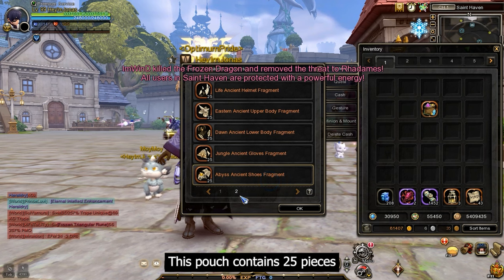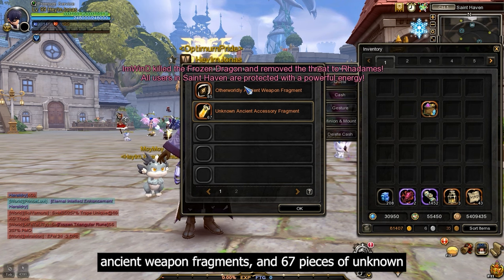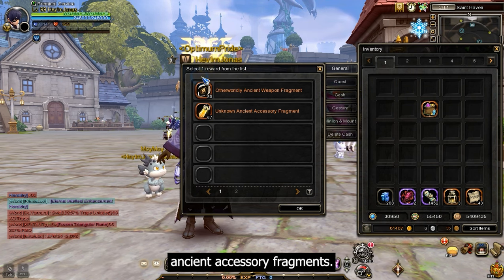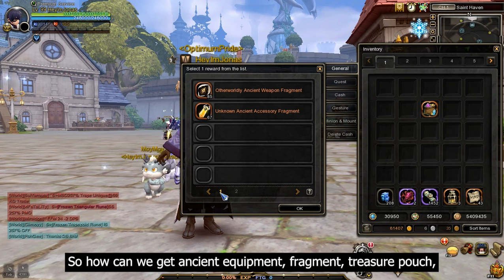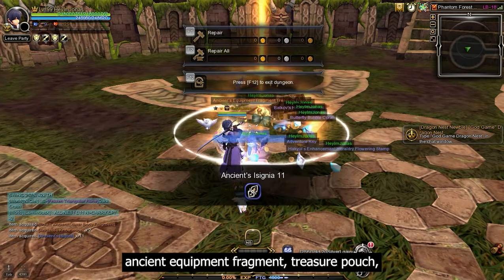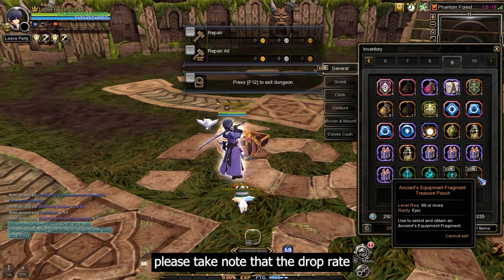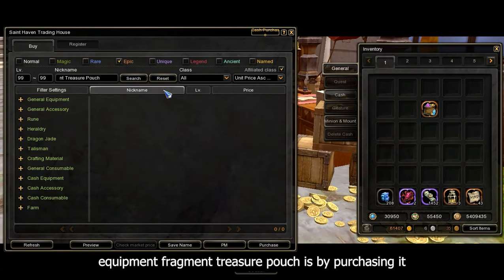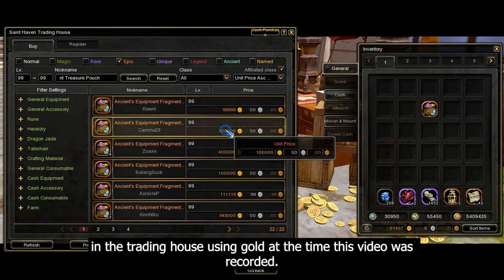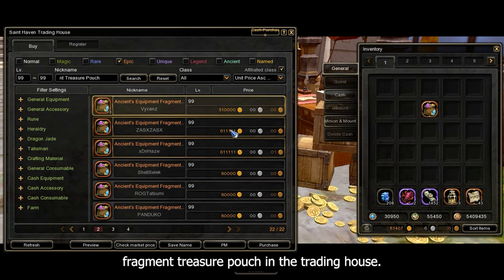The ancient equipment fragment treasure pouch contains 25 pieces of all types of ancient armor fragments, 85 pieces of otherworldly ancient weapon fragments, and 67 pieces of unknown ancient accessory fragments — you can only choose one. It drops from the special chest reward at labyrinth 18 and above during a lucky zone stage at a fixed 0.1% drop rate, or can be purchased in the trading house using gold.